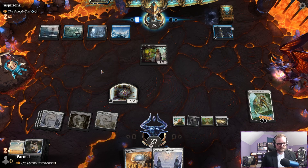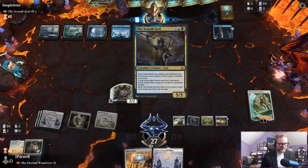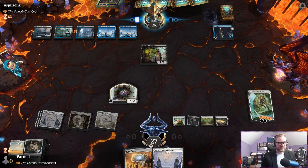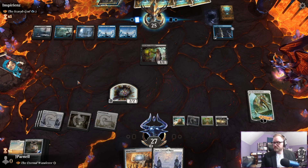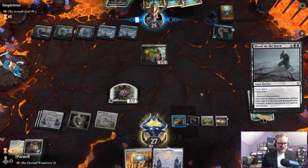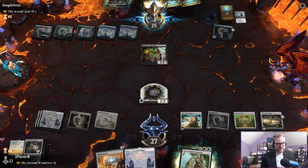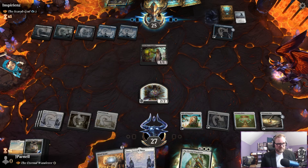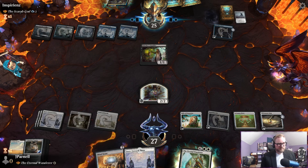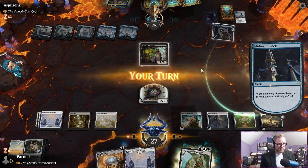Seems pretty solid to me. We've got to make sure we don't have any creatures in our graveyard — we manage theirs, and then we can always target ourselves if they try to target something in our graveyard. Blood on the Snow — take care of planeswalkers. Put it back in our command zone. Can't return anything.